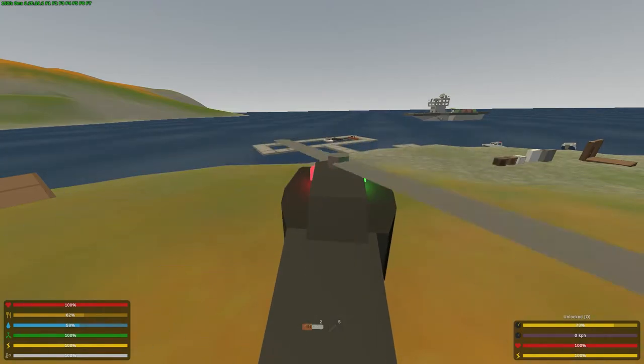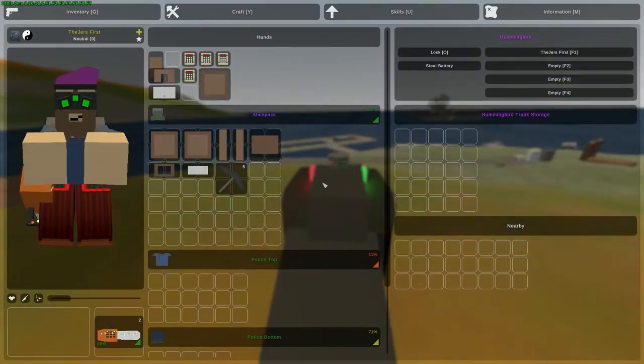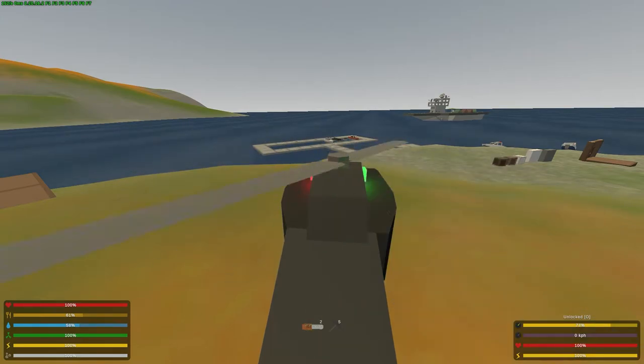On the right side you can see the interface bars: the first bar is your gas, second bar is kilometers per hour or your speed, third bar is health, and fourth bar is your battery. Press G and you can take the battery out, and you can also lock the vehicle.